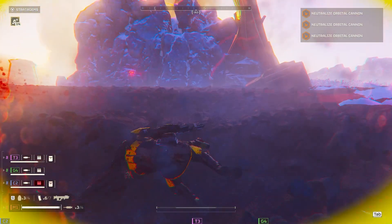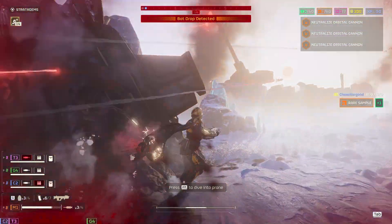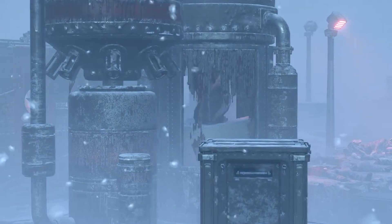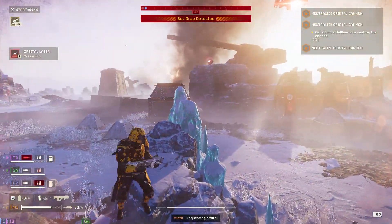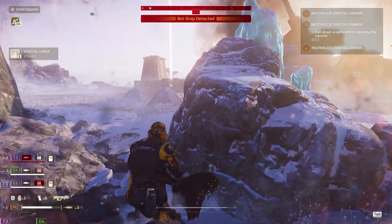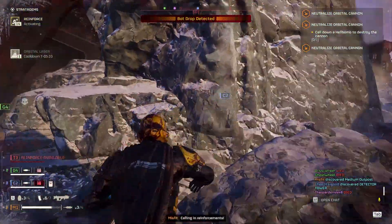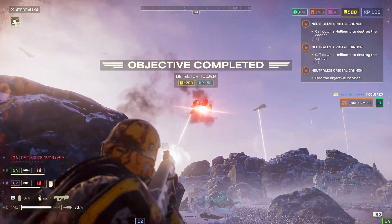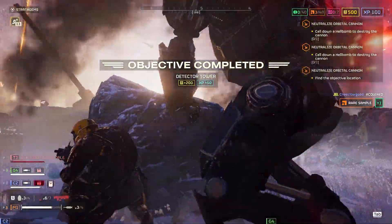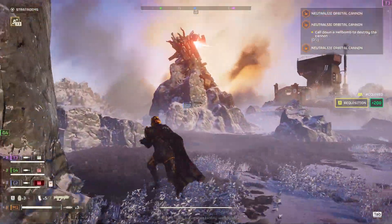The other new secondary objective is assaulting an Automaton human processing plant — yeah, they're processing humans. It's a flesh blender. This is honestly the most grim thing added to the game in a long time. You have to destroy what they call the bio processor. It's pretty fun — again, new objectives, new things to do in the game, adding more layers. Never a bad thing, and these work pretty well.